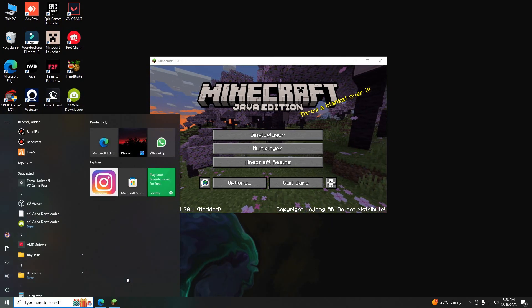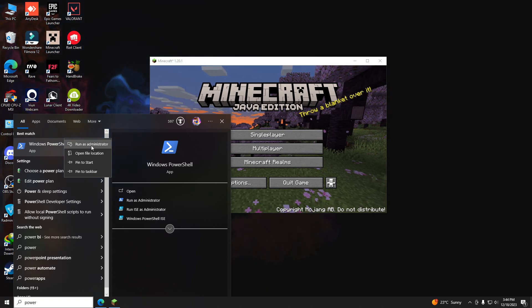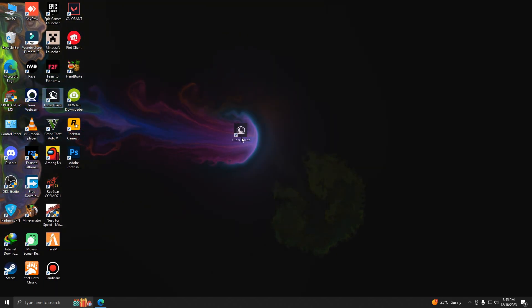If your game is still not running smoothly, search 'Choose a power plan'. If you have a desktop PC you can select High Performance, but note this may use more energy and could risk overheating. If that's still not enough, you can unlock the Ultimate Performance plan — search PowerShell, run as administrator, paste the command (provided in the description), and press Enter.